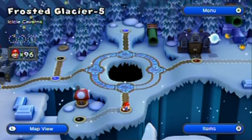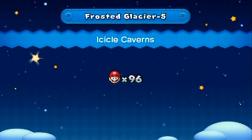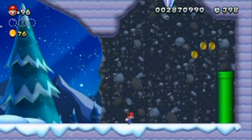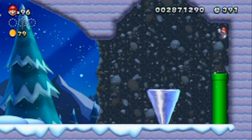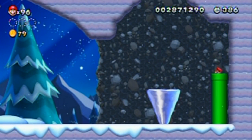Hello everyone and welcome back to the walkthrough. Let's go to the Icicle Caverns - I bet it's gonna be another falling icicle stage like that one castle. Those things, just as I thought. The question is, is there a secret in this small area? Probably not, but I could be wrong.